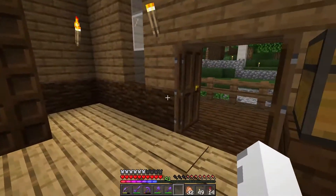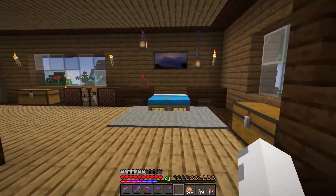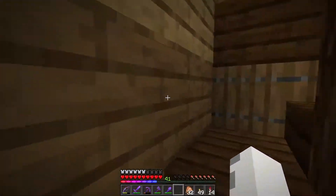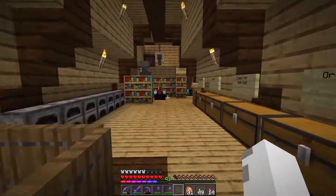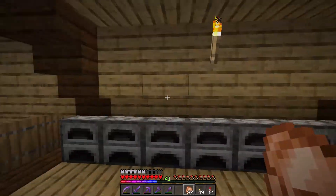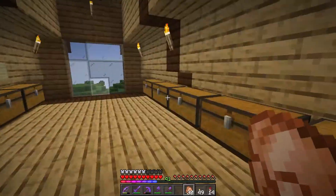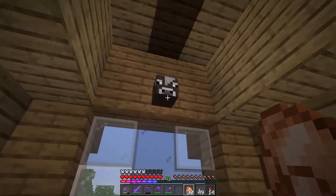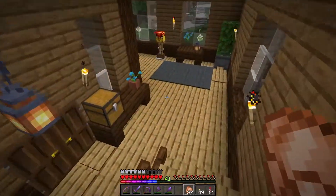We'll go upstairs. Got my bed, a few decoration things, and then for utilities — stuff we actually use on this server — we just got a bunch of random chests up here filled with stuff, and enchanting, all your necessities and chests. We also have Vanilla Tweaks installed, which is like data packs, so we have custom mob heads, multiplayer sleep. And now we'll go downstairs.